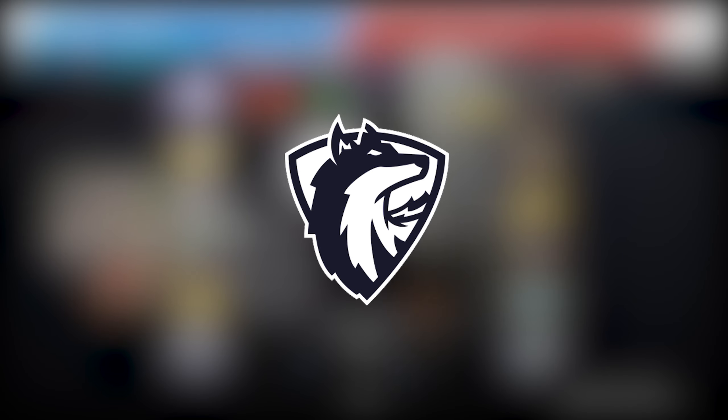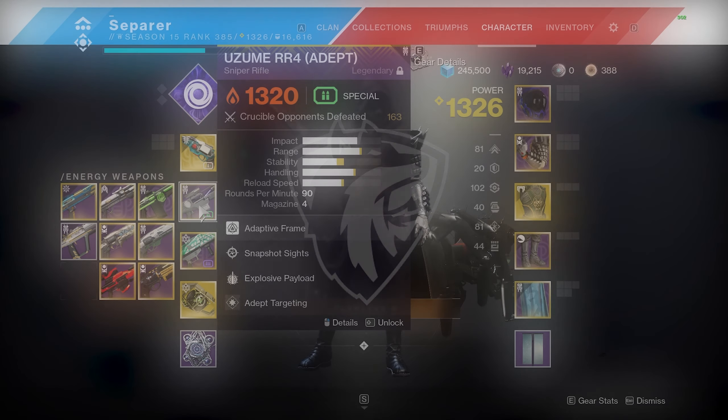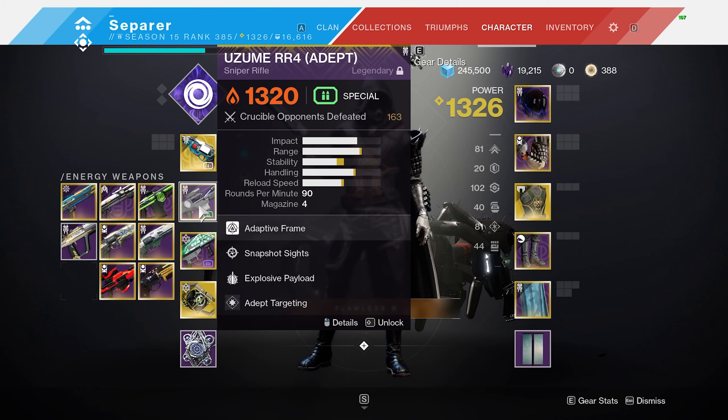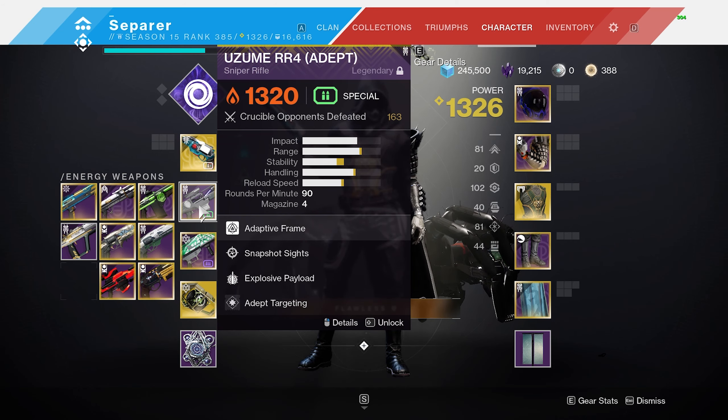What's going on guys, it's Sep, and today we are going to be going over the Uzume RR4. This is the best sniper in the game, no ifs, ands, or buts about it. It has a 50 zoom, which is the best zoom in the game because it has an incredibly consistent hitbox. The only sniper rifle that comes with perks as good as the Uzume is the Eye of Soul Adept, and that is due to the fact that it can roll with Snap and Vorpal on the Uzume. The reason it outpaces the Eye of Soul is due to the fact that it has a 50 instead of a 45 zoom.